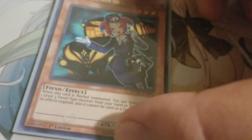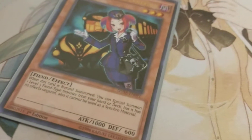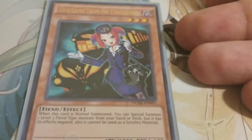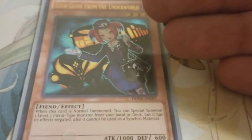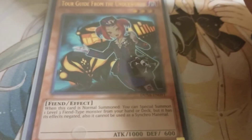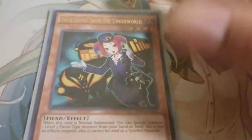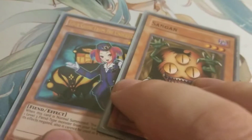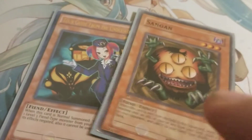Next, we have non-Fabled monsters. We have one Tour Guide, and the reason is because everything in this deck — aside from two monsters — is a Fiend, and you special summon any level 3 or lower. Now you can't use it as Synchro Material, but you can use it as Link Material, which is very, very helpful. I usually pair this with Sand Gan, so that when I Link Summon I can get Sand Gan's effect as well.